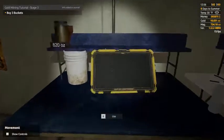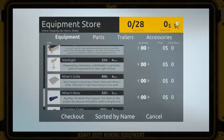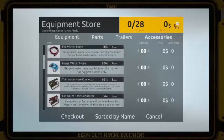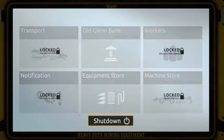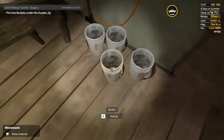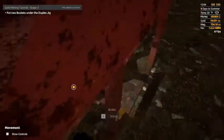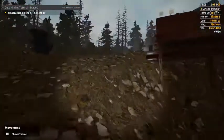Now it's asking us to buy three buckets, so go to the equipment store — I think it's in the accessories category. Three buckets, check out. Now it wants us to put two under the duplex jig — we'll take one here. There we go, we got our two buckets. Put a bucket on the ST sluice box.